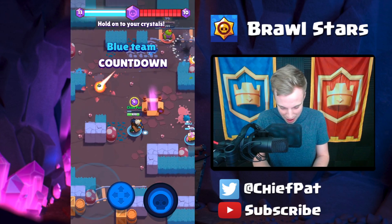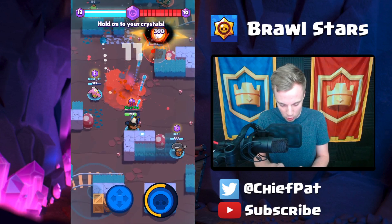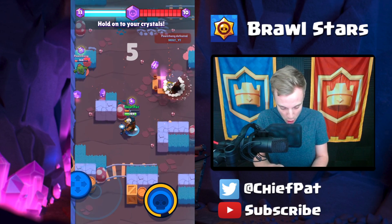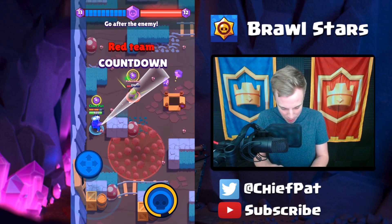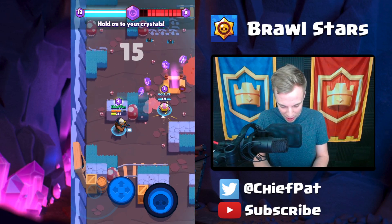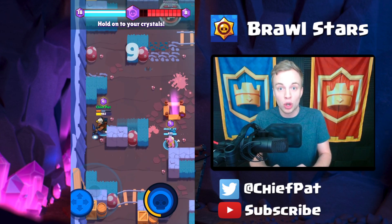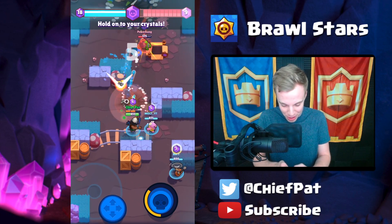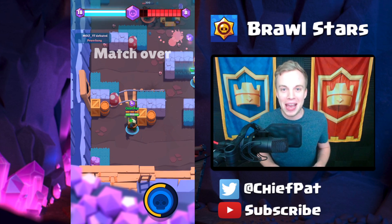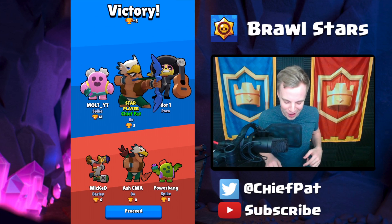We're back to having the countdown with 12 crystals. I'm smashing Wicked with my special ability plus my arrows. Power Bang kills Molt — we need to kill Power Bang. We killed him! 11 crystals, 15 seconds left on the clock. Wicked goes down and with 18 crystals in our possession we just need to hold on. Power Bang gets splattered — Molt takes him out. Time expired and we are the star player in this match!